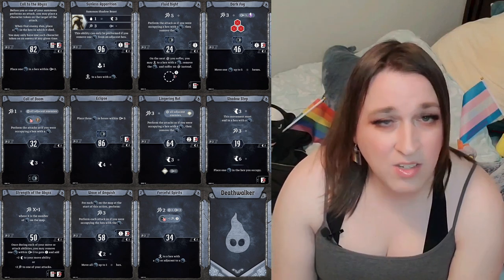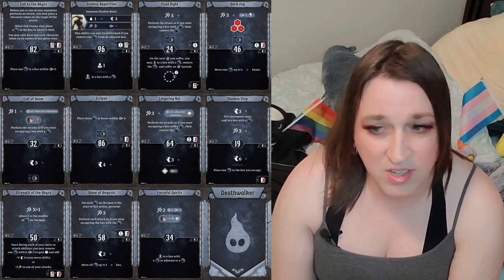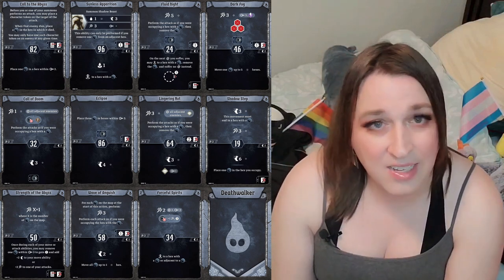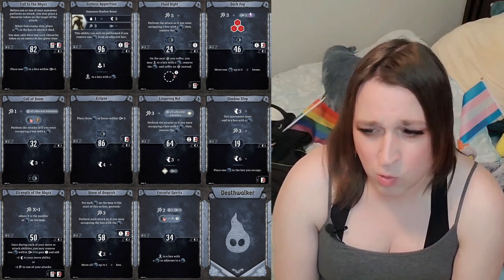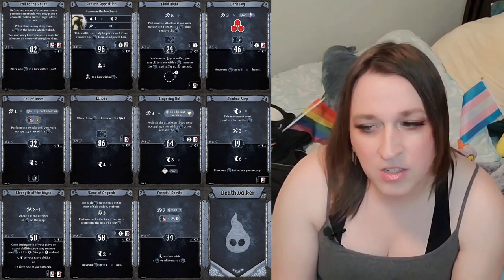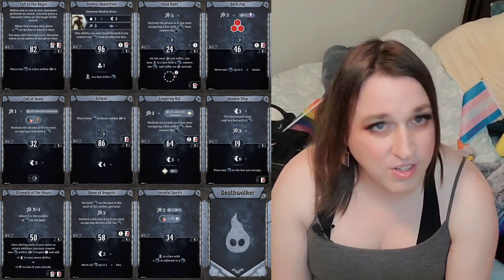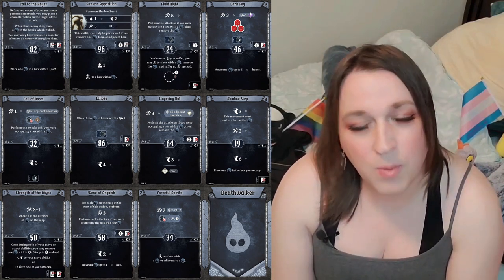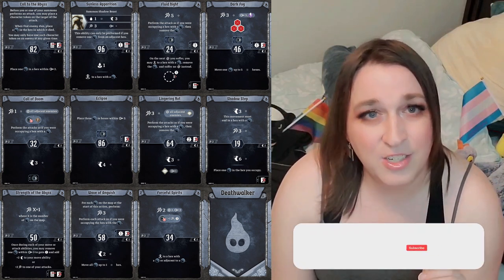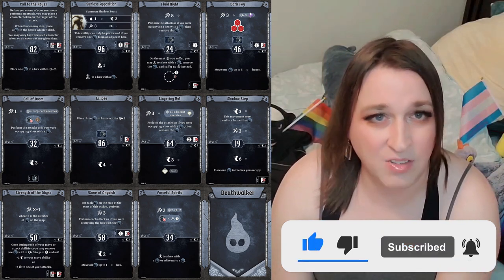Here are the melee build cards. The melee build largely focuses on using Strength of the Abyss, which makes it very easy to pull off attack six non-loss at level one, which is incredibly powerful. The ranged build largely focuses on getting shadows where you want them and burning them, so the ranged build will consume more shadows, and the melee build will largely leave more shadows on the board.